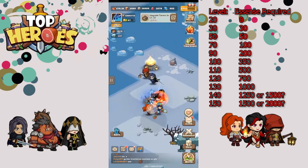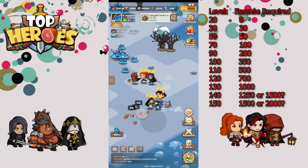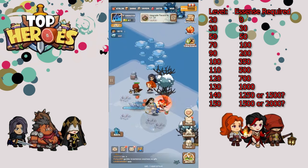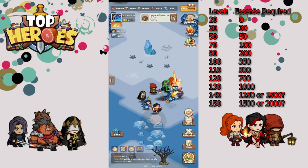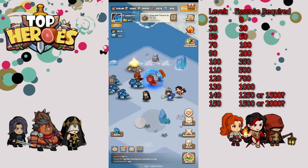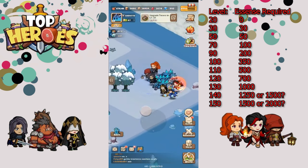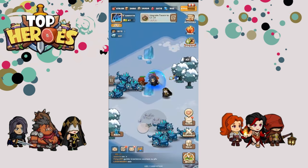There are levels beyond 130 that I haven't hit yet. My assumption is it's either going to be 1,250 or 1,500 for level 140, and then possibly 1,500 to 2,000 for level 150 — that's a lot of essence. I feel like everybody should be able to get to at least the 50-essence ascension if not 100, because those permanent boosts are huge when calculating everything from arena to adventure. They give permanent boosts to all of your heroes in literally everything you do.